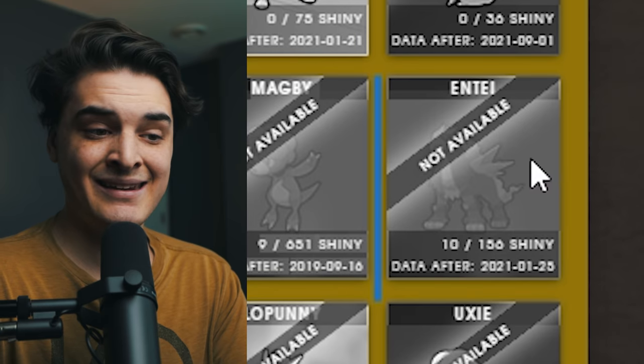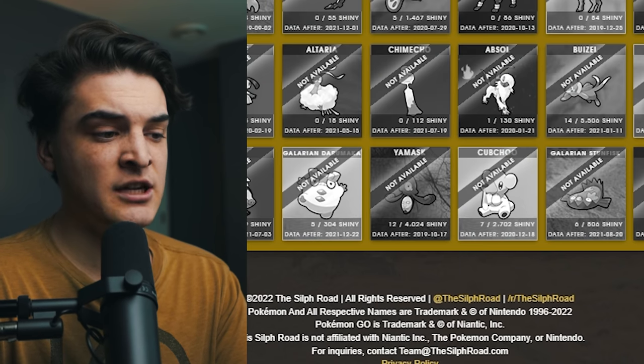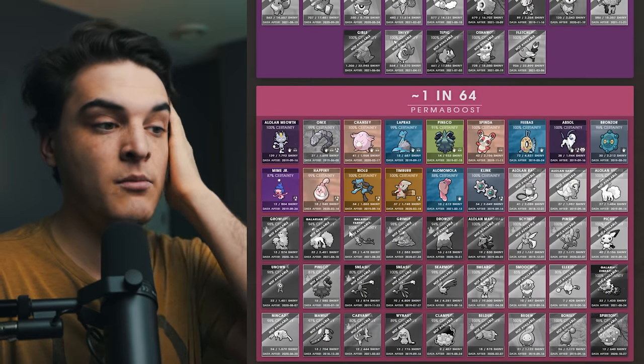For example, you're going to see Entei in there, which is a legendary, so it most likely has a one in 20 shiny rate. You're also going to see Galarian Pokémon like Galarian Stunfisk and Darumaka, which most likely have a perma boosted shiny rate. You've seen all these other Galarian and Alolan Pokémon in the perma boosted section, so it doesn't really make a lot of sense for Niantic to give another Galarian Pokémon a different rate.